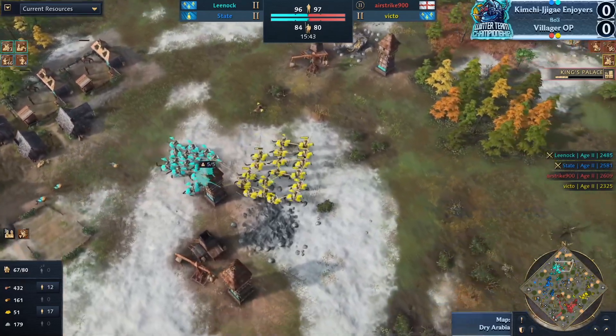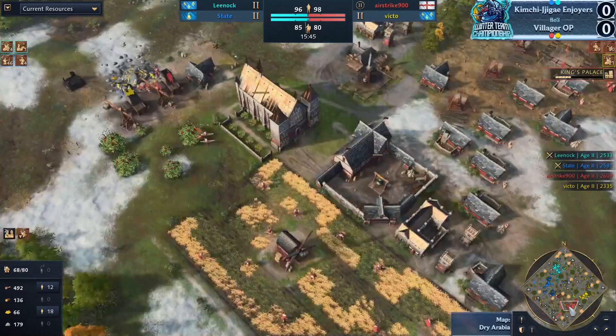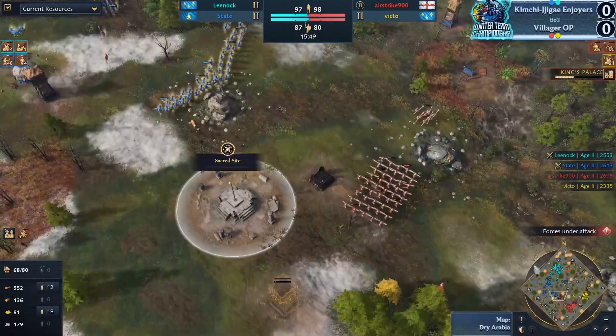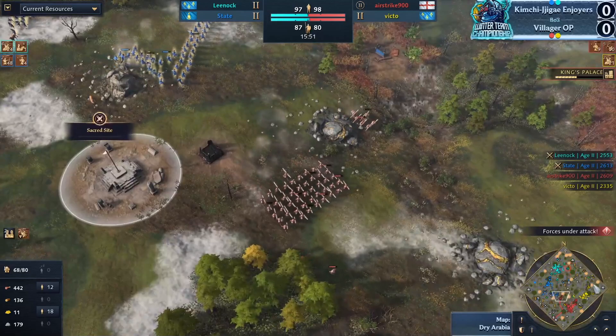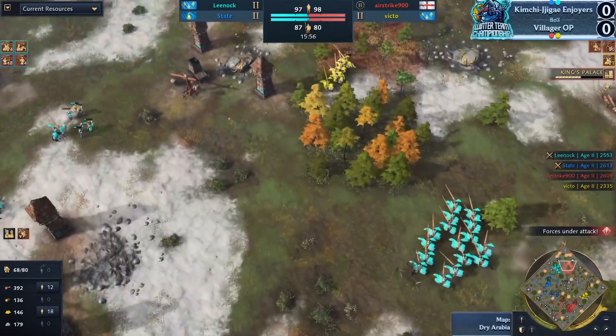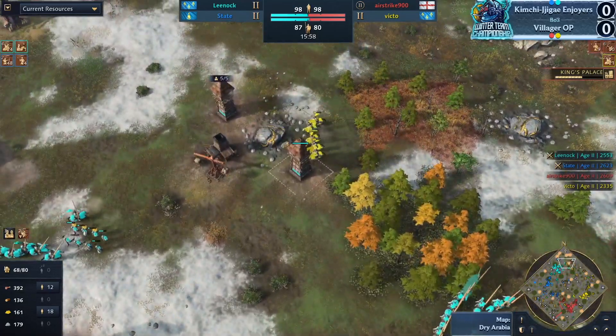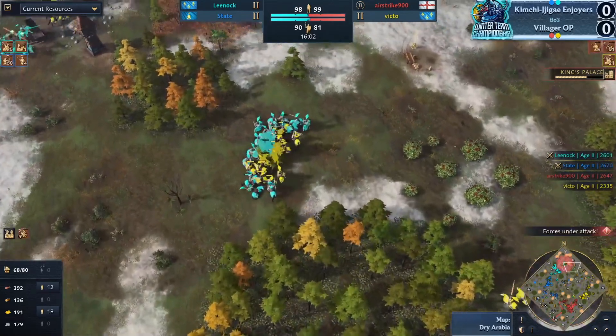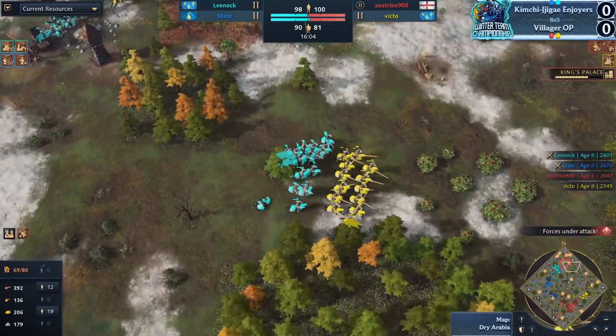A lot of vills going down now for Leanoc — a little painful. We do see the King's Palace coming in for Airstrike on top of this — able to hold the 2v1 and spam it out. That farm setup for English is really their big investment. That's a beautiful position for Airstrike to set up the Castle Age, because now they're going to have a huge advantage after Castle Age comes through.